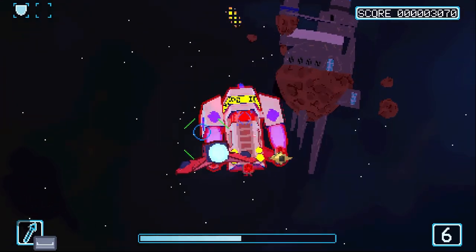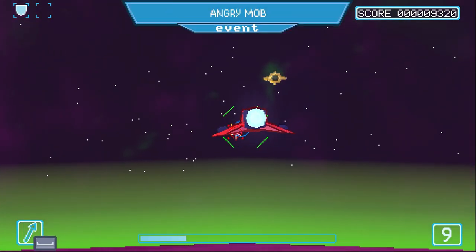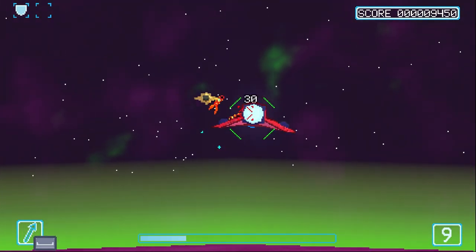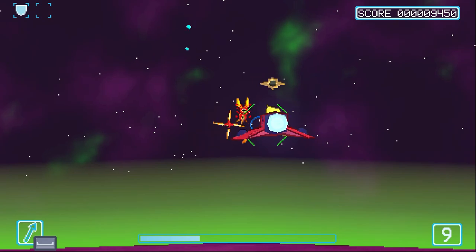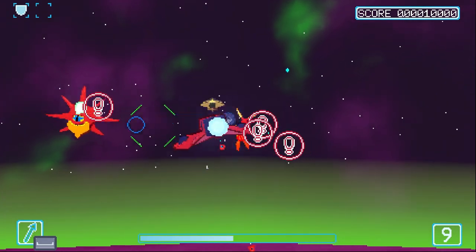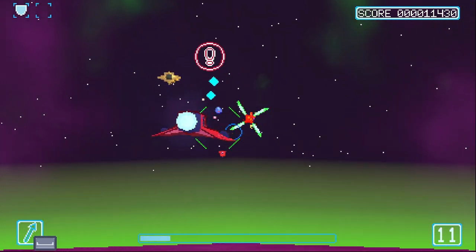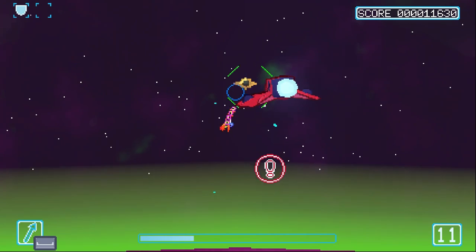The visual style is great if you love that retro feel, with its charming pixelated look that's both nostalgic and fresh. Everything pops with colour, making it easy to track what's happening on screen, even when things get hectic. The developers clearly understand that in a bullet hell game, readability is crucial. The sound design is great too — the music and sound effects work together perfectly, creating an immersive space atmosphere that never gets annoying.